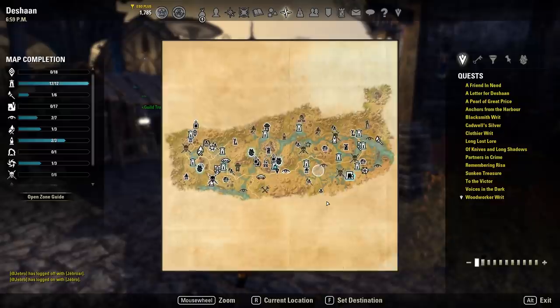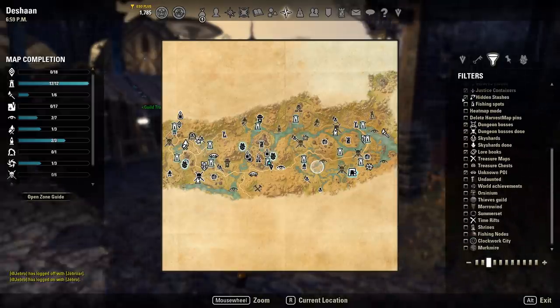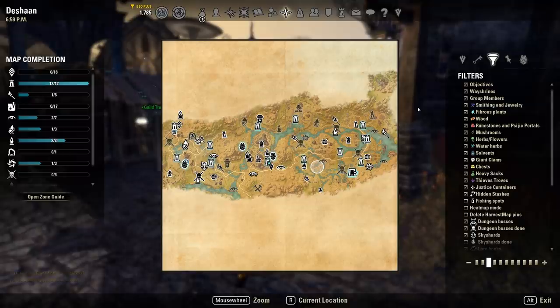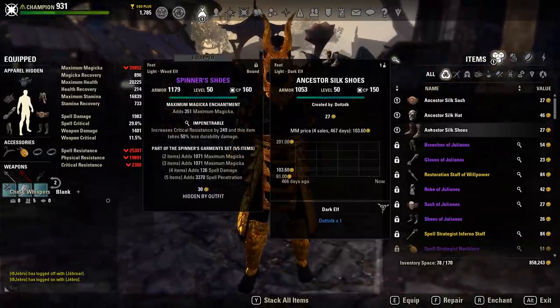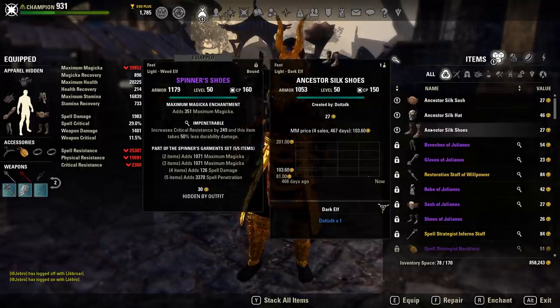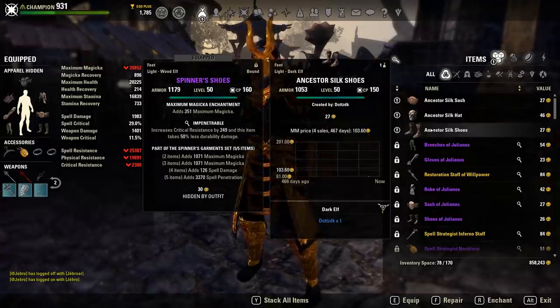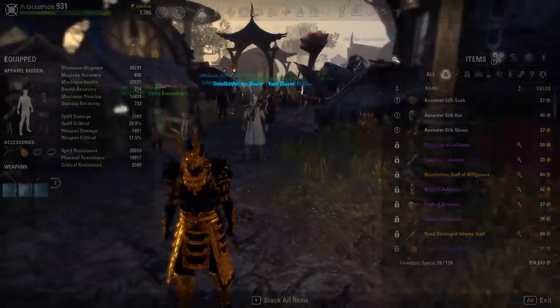We have Map Pins, which replaces the whole Destinations/Sky Shards/Lore Books suite — it shows various things on the map and you can sort what you want using filters. I just run that one add-on instead of the whole group I used to run. We also have Master Merchant, which displays pricing information on items, so you can see what you should sell or purchase an item for. For example, these Ancestor Silk Shoes would go for 103 gold based on four sales in my guilds. I recommend being in at least two trading guilds to get a good data pool. I prefer Master Merchant over TTC personally.